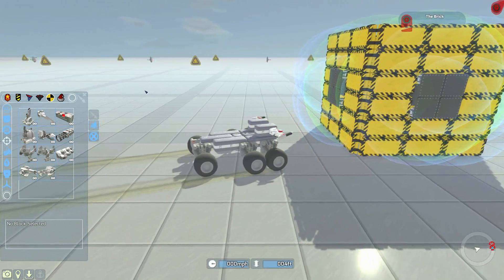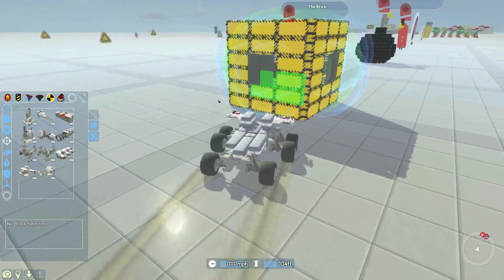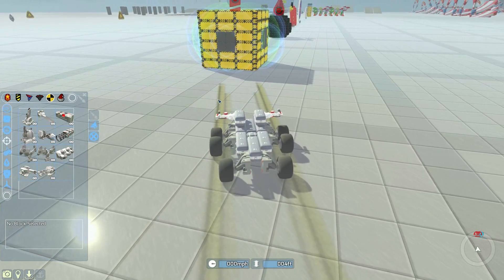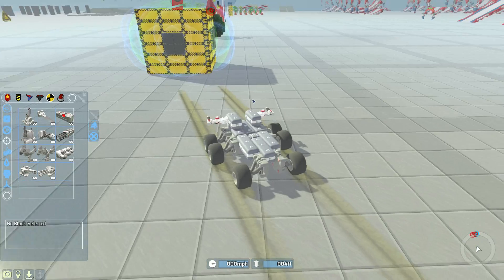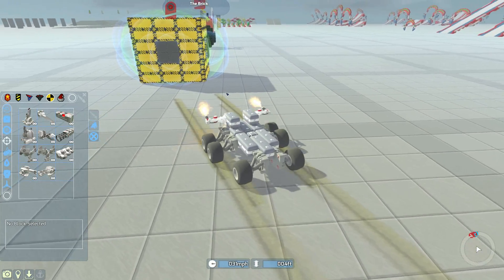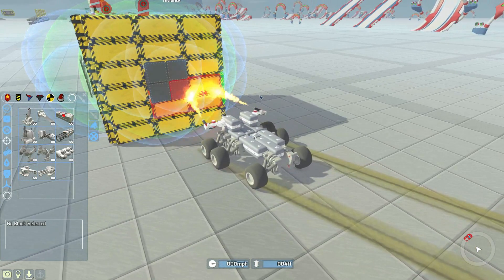Flamethrowers go through shields. They completely ignore shields, which means if we can have enough flamethrowers that we can destroy a block quickly, we can quickly core out enemies, destroy their batteries, their repair bubbles, and just ultimately destroy them utterly.